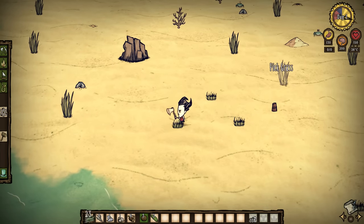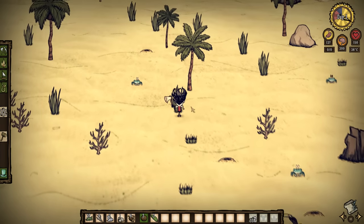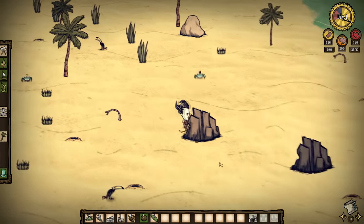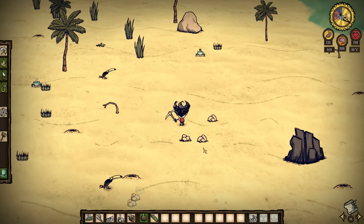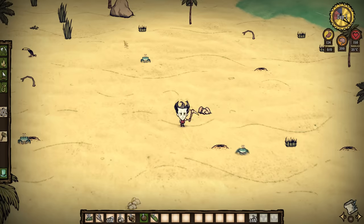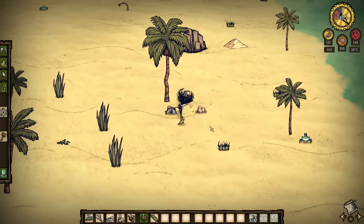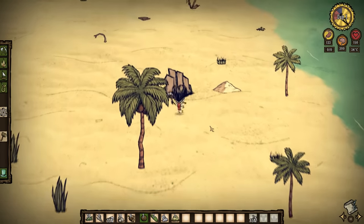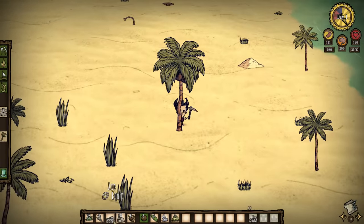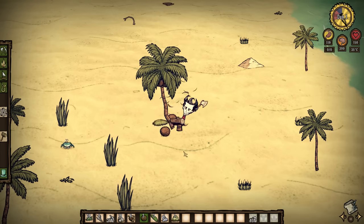This island looks pretty good for resources. We've got two flint — that's enough to make a pickaxe — and then we'll be able to mine a load of these rocks to get even more flint. Mining down boulders gives you rocks, which is still important — we can build a fire pit eventually. The actual rocks up here also give you nitre, which I'm not sure what it's going to be used for. I don't remember it being used that much in the base game. Reign of Giants brought in endothermic fires, but this DLC doesn't support those yet, so we'll have to see.